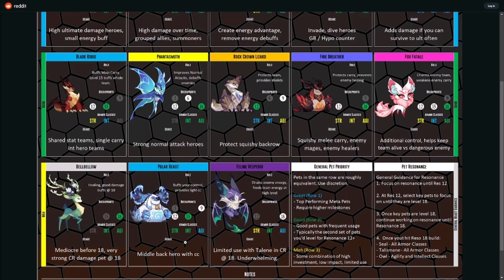Polar Beast and Feline Vespero are in the Meh tier. Polar Beast buffs your control and provides light crowd control — best used with a middle back hero with CC, usually Mahira. Agility is the buff with a level 15 build. Feline Vespero, short of PvP, I don't see it used anywhere — limited use in the Cursed Realm, and I think it's been replaced. At 18 it's very underwhelming: it drains enemy energy and feeds team energy at high levels, but the energy drain just doesn't give you much.